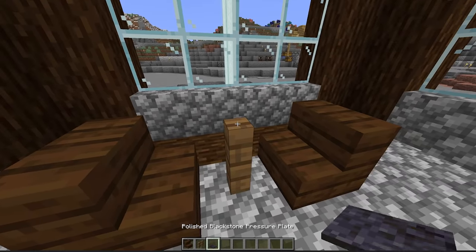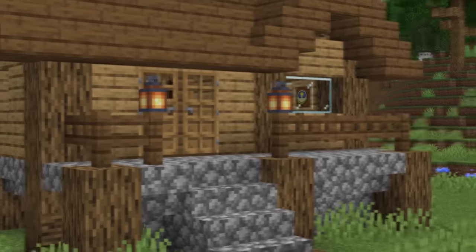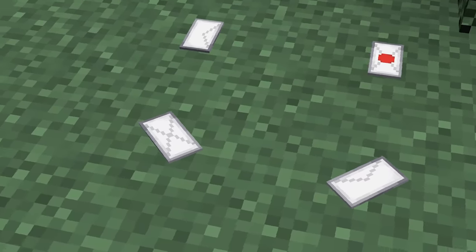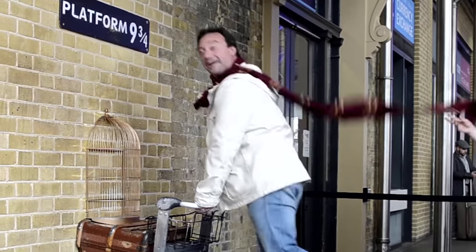Number thirteen: little details can go a long way to beefing up your build. So while your friend might just stop at building a nice looking base, you went the extra step with this. As you can see, invisible item frames are the solution. Throw a couple banners into place and it can add a fun detail to any mailbox that you place outside your house. It's not exactly a letter from Hogwarts, but the thought still counts.